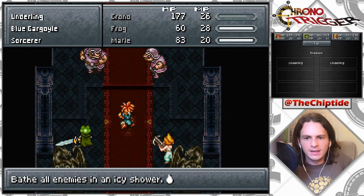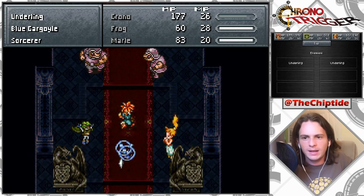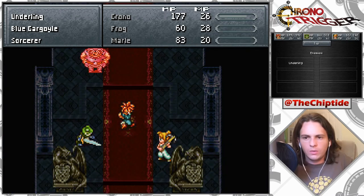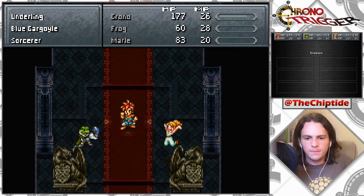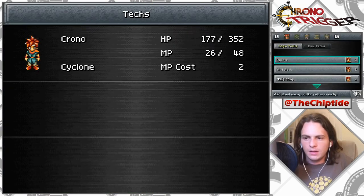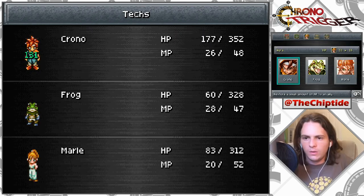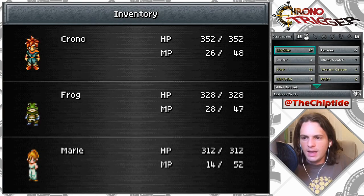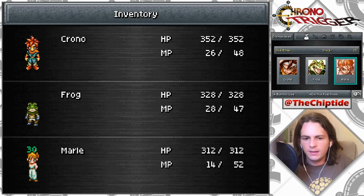Ice Water, finish it off — I think I'm going to heal after this because we are looking low. These guys give crazy experience. Here we go, we'll get two in there. Got one more — screw it, I'm gonna use an ether, a mid ether. I'll use another regular ether — screw it, we're going all in. I'll use a mid ether on everyone because I'm smelling another boss.